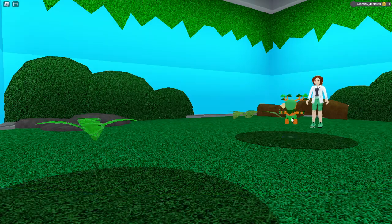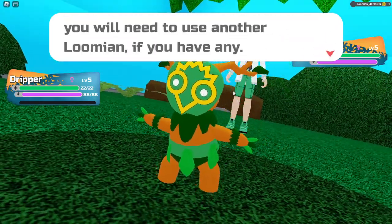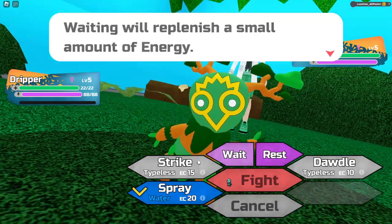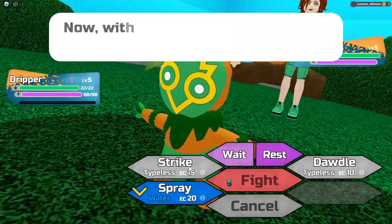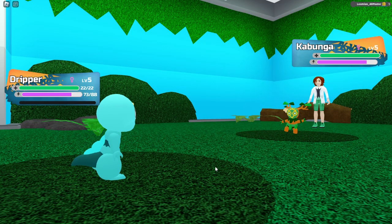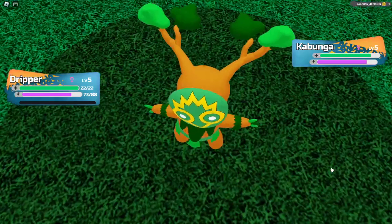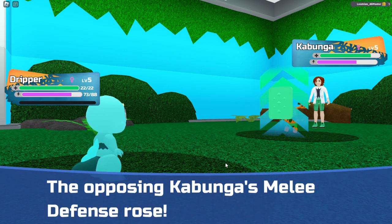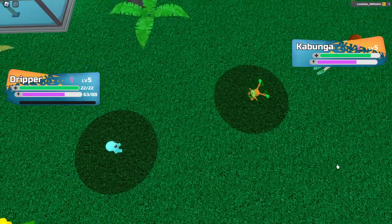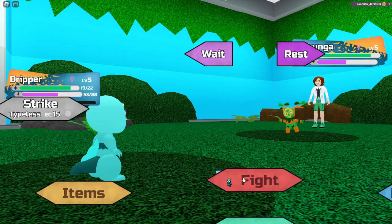That opponent uses a grass type, so I don't think you can really lose to her unless you do it on purpose. I know how to play. We're gonna stay here a while — this move 'plays around, mostly causing your opponent to let their guard down.' Use that, then use it again, then strike.